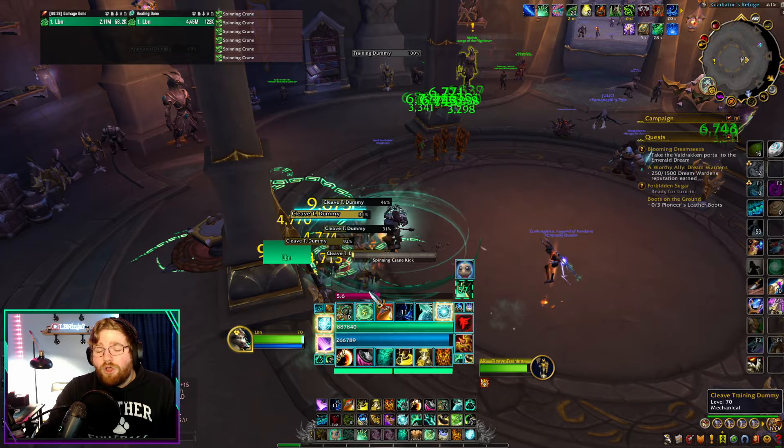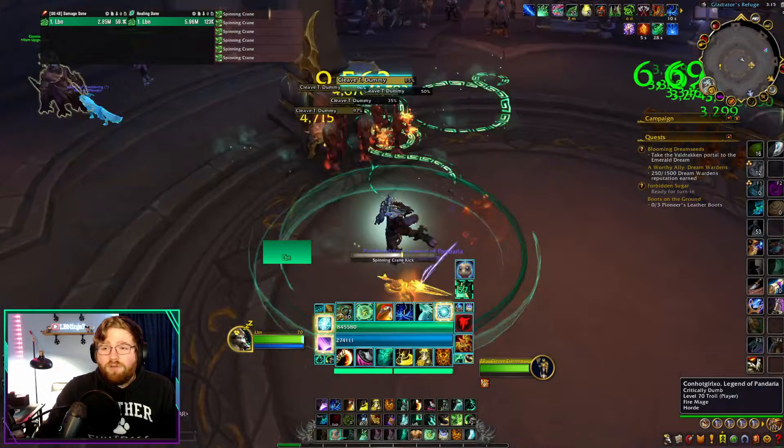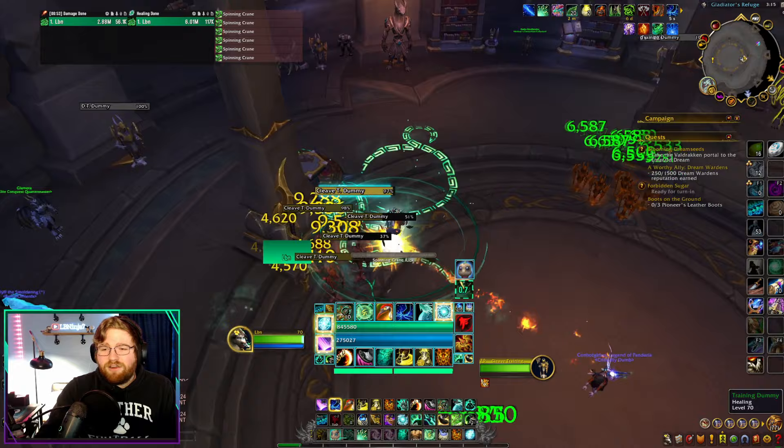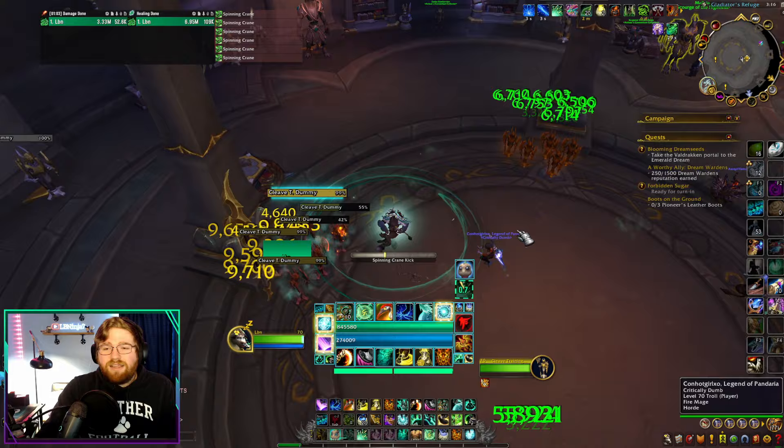Look at how much maintenance healing you can do to your party by just Spinning Crane Kicking. As long as you maintain your Jadefire Stomp and have that to stand on, you can really dip in and out and keep that buff. Once you walk off the Jadefire line, you keep that buff for a few seconds. If you walk back on, you don't have to refresh your Ancient Teachings — you just have to dip your toes onto the Feyline. A big concern with Feyline is that you're confined to that line, but you're really not — you can dodge mechanics, come back into melee, and still get healing value as long as you keep that physical line there.